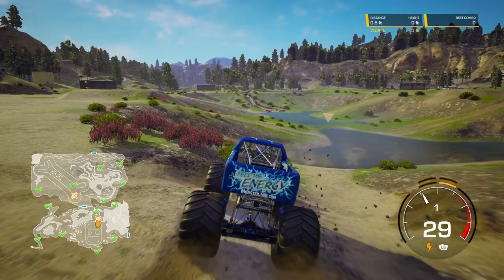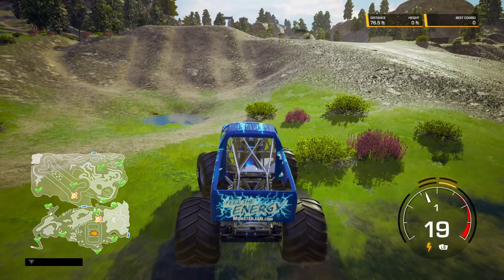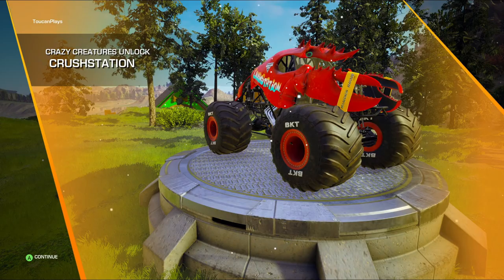And that is all five of the world collectibles in Camp Crushmore. There is a crazy creature unlock, and it took me longer than I care to admit to find the crazy creature location, but it's right here — it's right next to that first unlock. You'll see the little X show up after you get close enough to it. And you unlock Crustacean. Very cool.